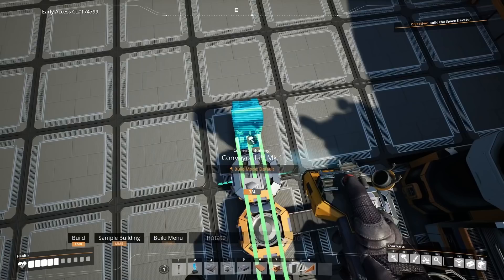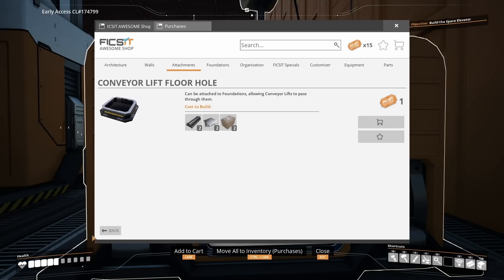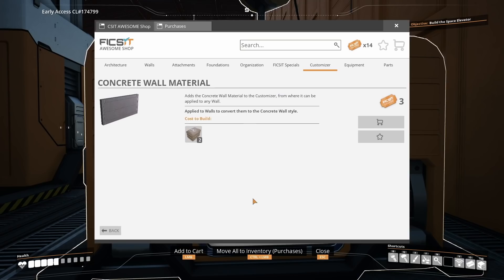At this point you only need to use Mark 1 belts. We're going to use elevators in this section, however we can't do that until we've got floor holes unlocked and the upper floor placed. So we're going to go across two attachments and buy the conveyor lift floor hole, and while we're at it — just because I want them later — we're going to purchase the concrete wall.